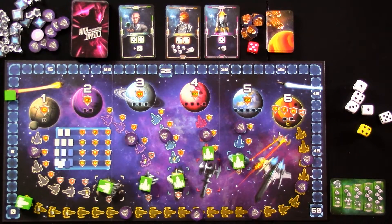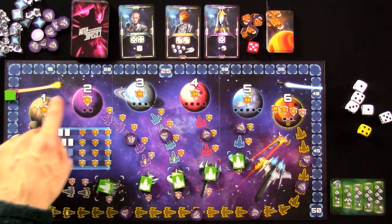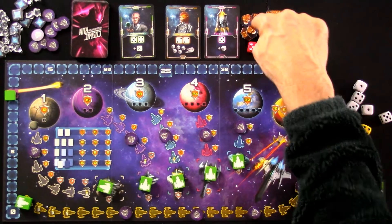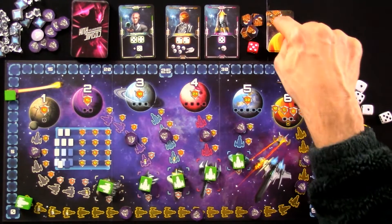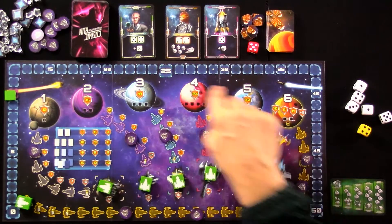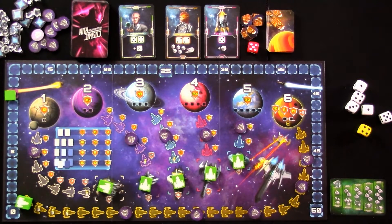I'm going to do a solo rundown today, but it pretty much plays the same in every case. Each player, no matter how many, has one of their ships starting out trying to reach planets 1, 2, 3, 4, 5, or 6. We're trying to get to these planets before they blow up because there's going to be constant threat of meteor strikes hitting them. Since I'm playing solo, I'm trying to save all of these planets before they blow up.